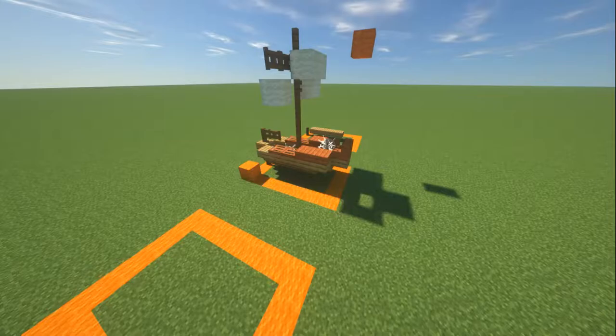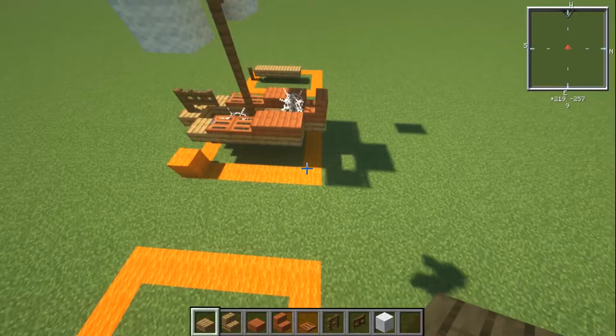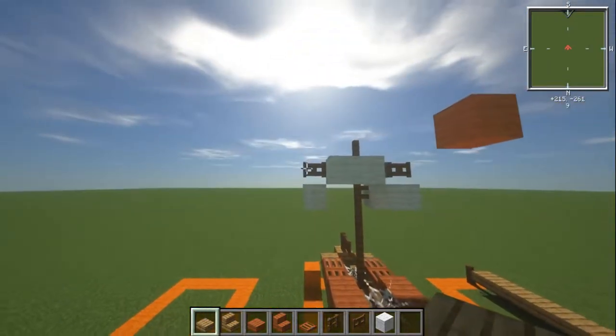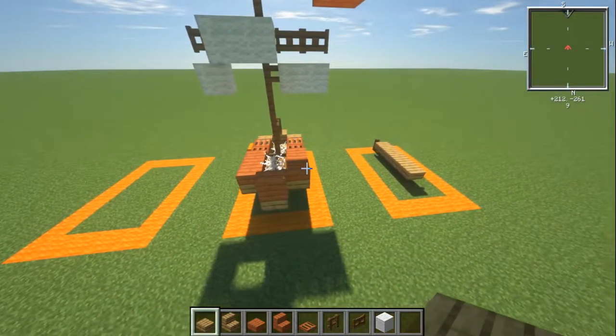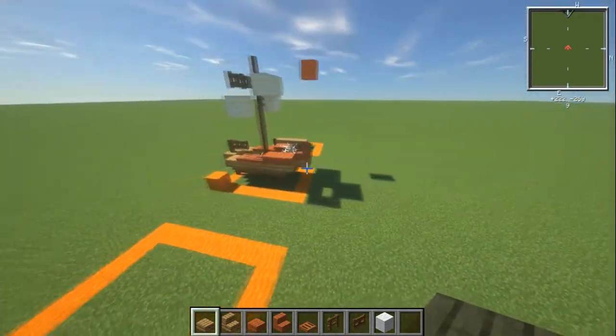Here we are on my flat world. This ship is pretty small — a little dinky one. It is seven blocks long. It's five blocks wide if you include the two blocks that hang over on the square rigged mast. Otherwise the actual hull itself is three blocks wide, and it's a total of eight blocks high. Really quite small.